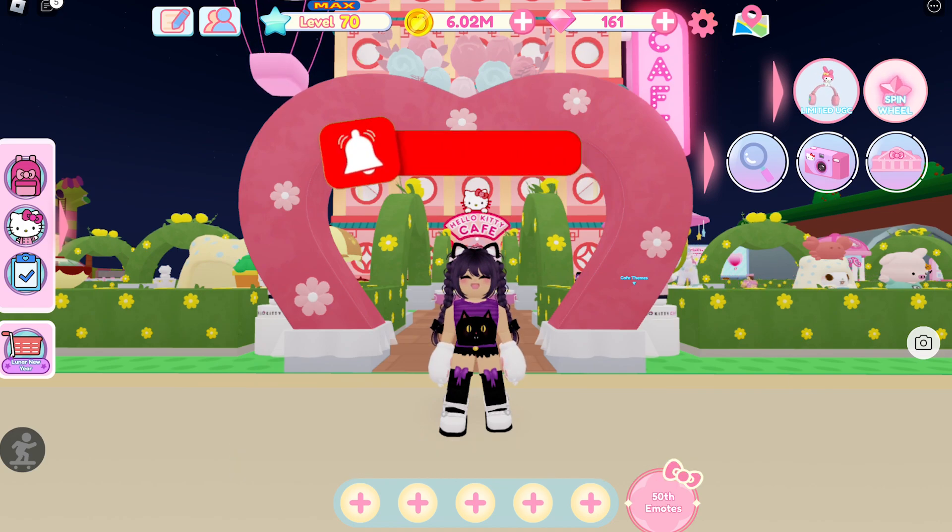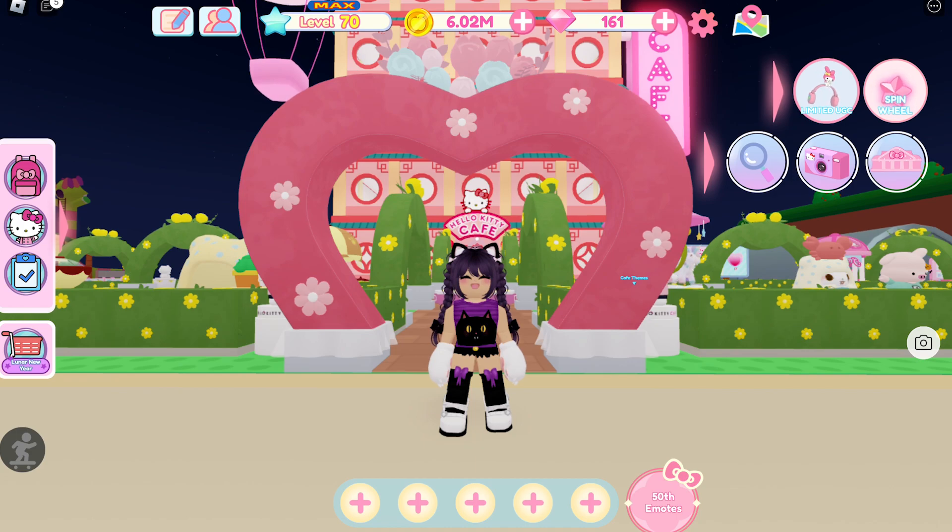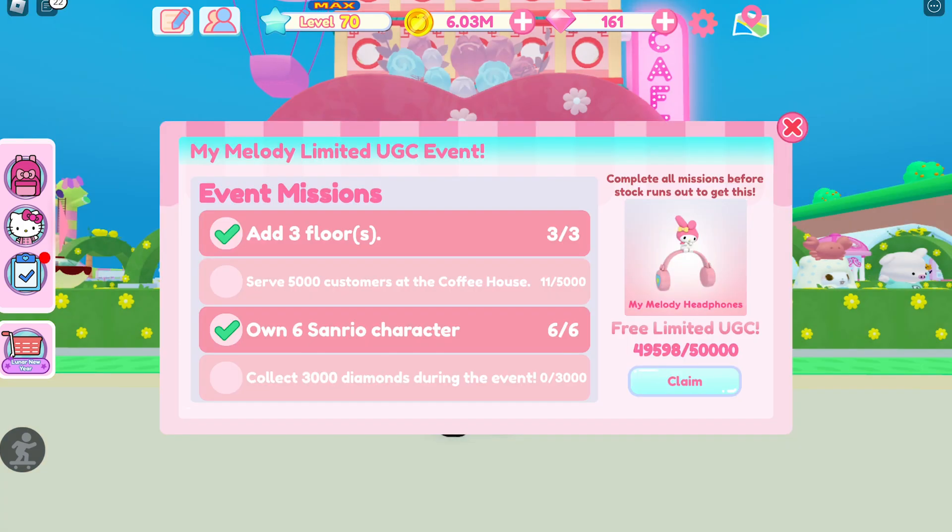To get the item, all you have to do is complete quests: add 3 floors, serve 5,000 customers at the coffee house, own 6 Sanrio characters, and collect 3,000 diamonds during the event.